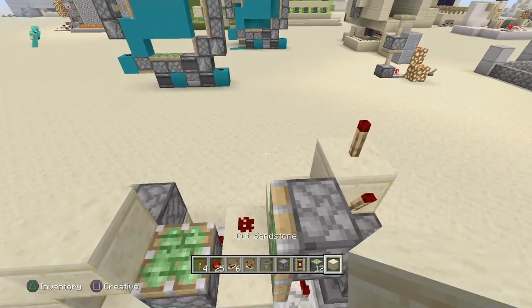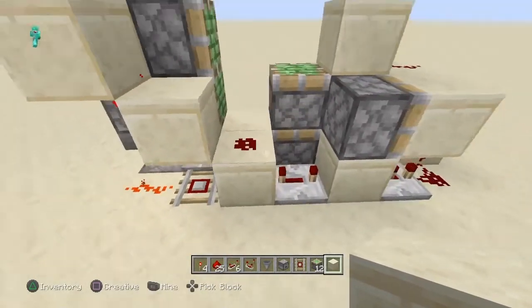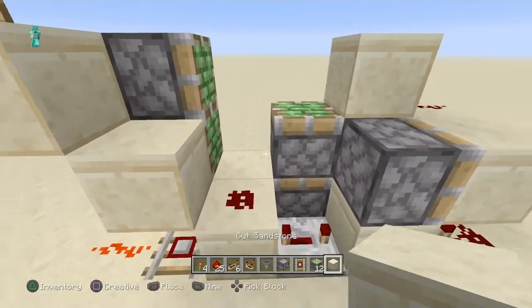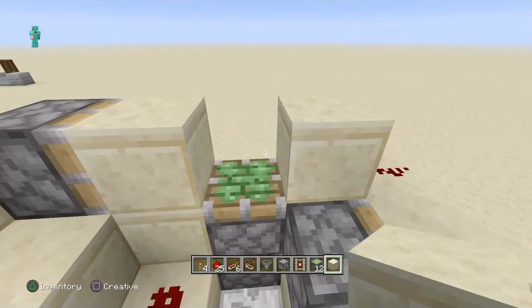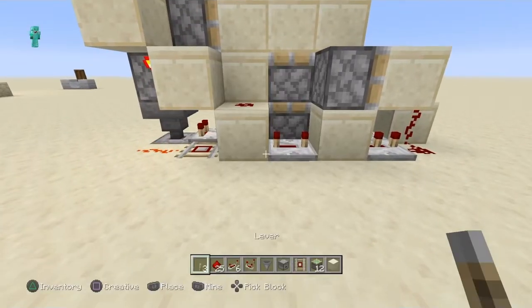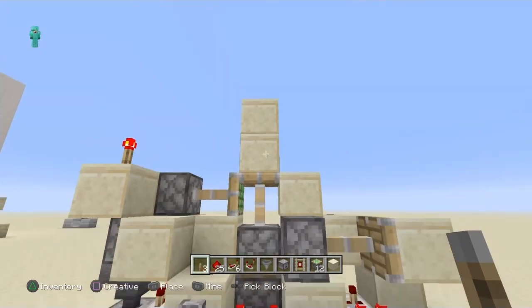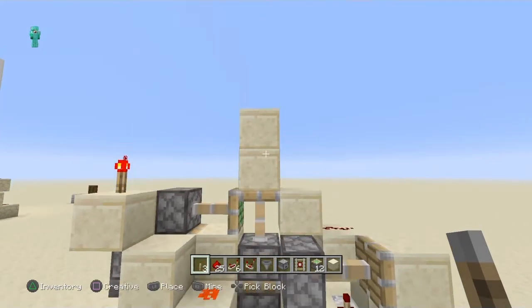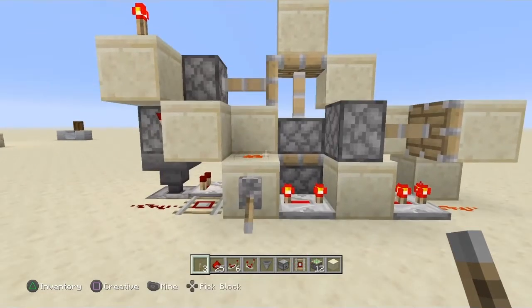After you have made all of this, you need to go here and try to test it to see if there is something wrong. Put a block here, block here, and a block here. Get your lever — if you get this double extension, then you have made it successfully.